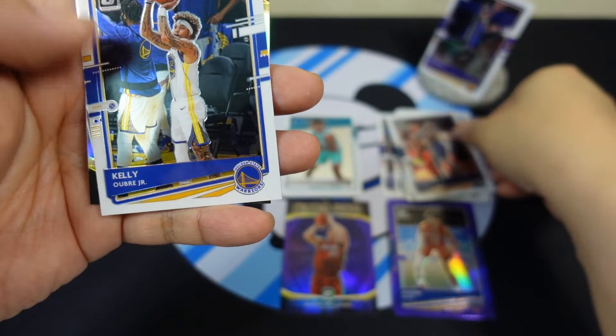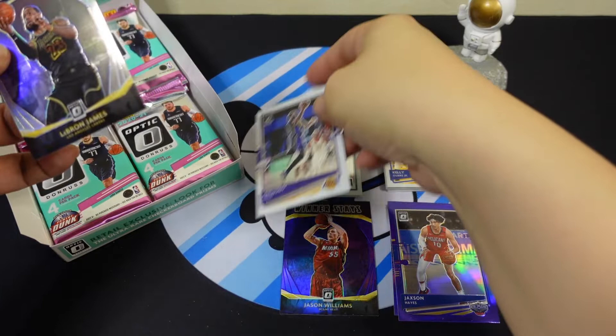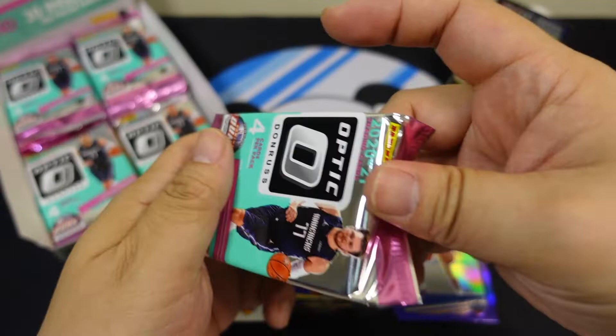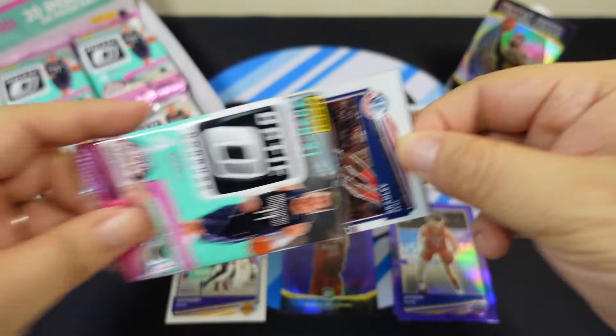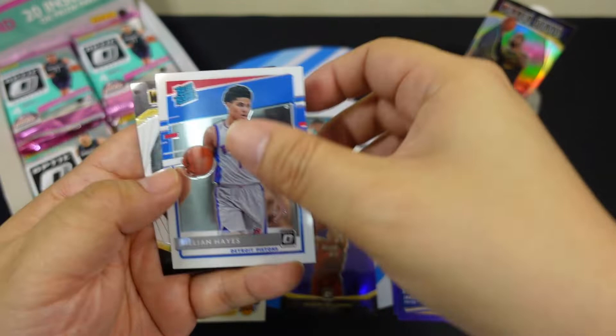Kevin Knox, Donovan Mitchell, Kelly Oubre — the rookie is not guaranteed every pack. Winner Stays again — LeBron James! I'll definitely take that. LeBron James. The rated rookie this pack is Killian Hayes, and Winner Stays again — Jason Kidd. So 20 inserts per box, and the rated rookie is Killian Hayes.